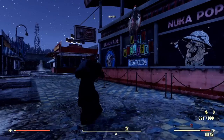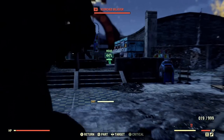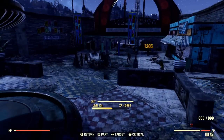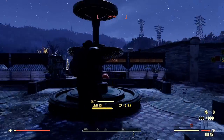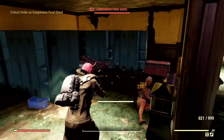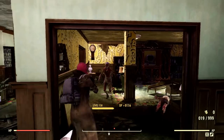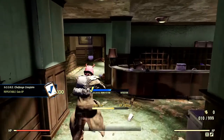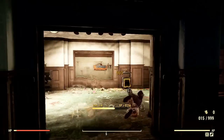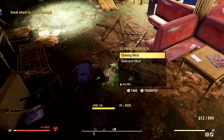One more side note worth mentioning: multi-pellet weapons such as shotguns, laser rifles with beam splitters, or harpoon guns with the flechette mod all fill the critical bar proportionally to the number of pellets fired. Shotguns with eight pellets fill the critical meter eight times faster than a regular weapon; laser rifles with a beam splitter fire five beams, so five times faster. This means if you're using shotguns, you only need Critical Savvy and 20 luck to execute a critical every second shot — a far easier accomplishment.